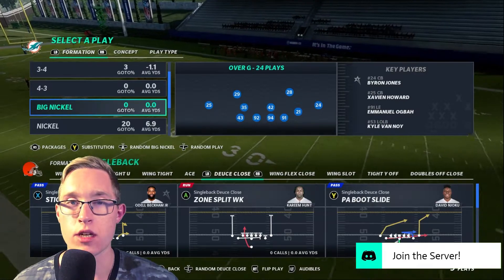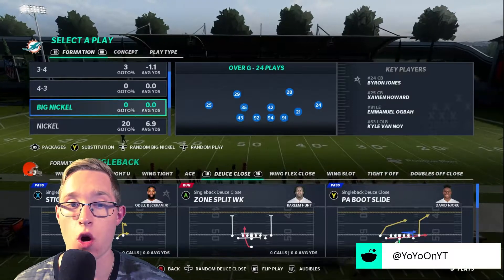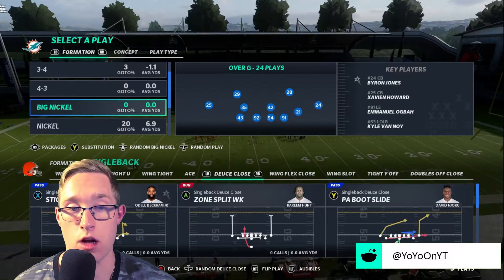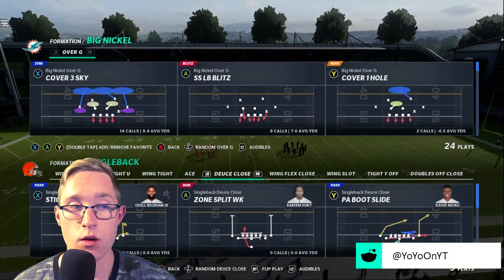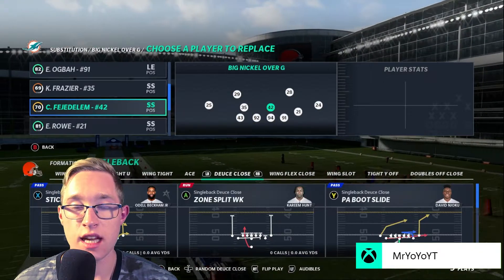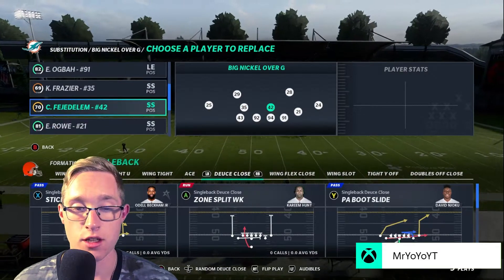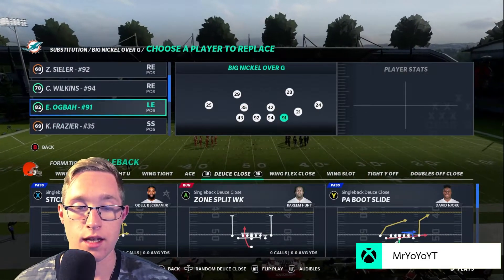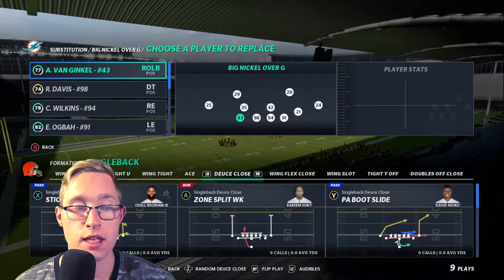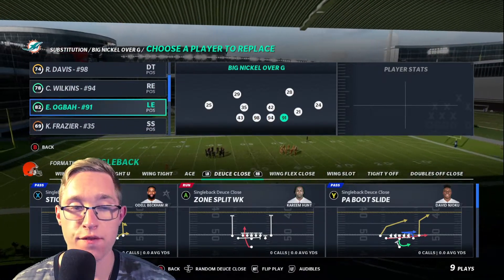For your personnel in terms of coaching adjustments, just leave them normal as you won't really be using zones, but it might be good to put your flats on something low like five yards, as you may need them to stop the run. In terms of personnel, make sure you have a safety subbed in at linebackers. We're going to have Kevon Frazier and Clayton Vejedulum subbed in there — they'll do a pretty good job. For your defensive line, just have your best players out there: Van Ginkle, Raekwon Davis, Wilkins, and Ugba on the field.